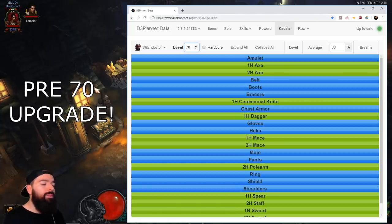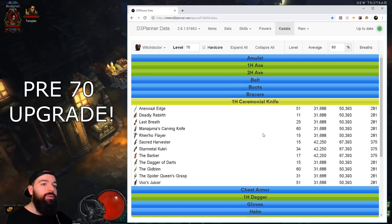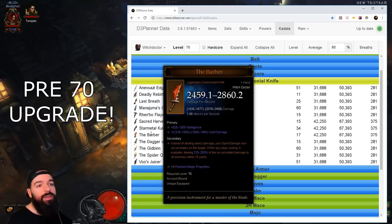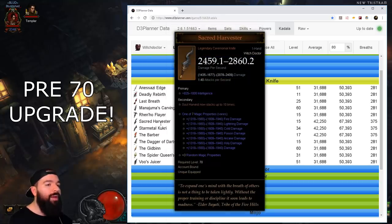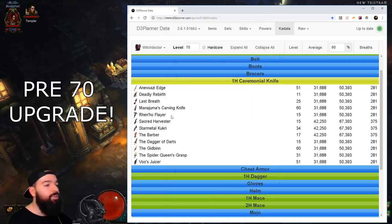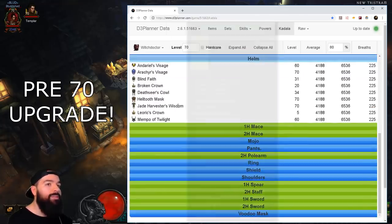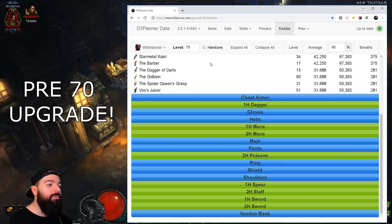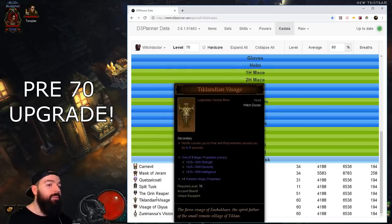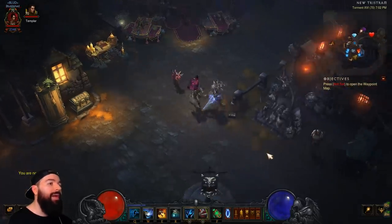Because of the new Challenge Rift Bag, we're able to take a level 70 item at level one, get the cube, upgrade it, and get one free legendary. I would for sure go for ceremonial knives. If you land a Dagger of Darts it's so good while leveling; if you land a Barber that pairs really well with the offhand we talked about; a Sacred Harvester is used in almost every Witch Doctor build; and a Manajuma's Knife you can use for early game farming. There's a lot of goodies here. You can also specifically roll voodoo masks if you want a higher probability of getting something good.